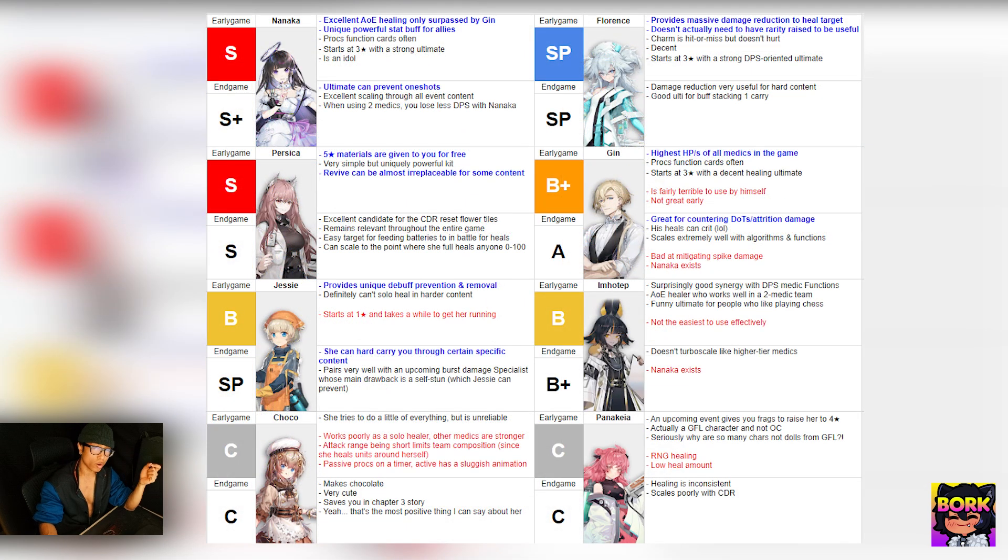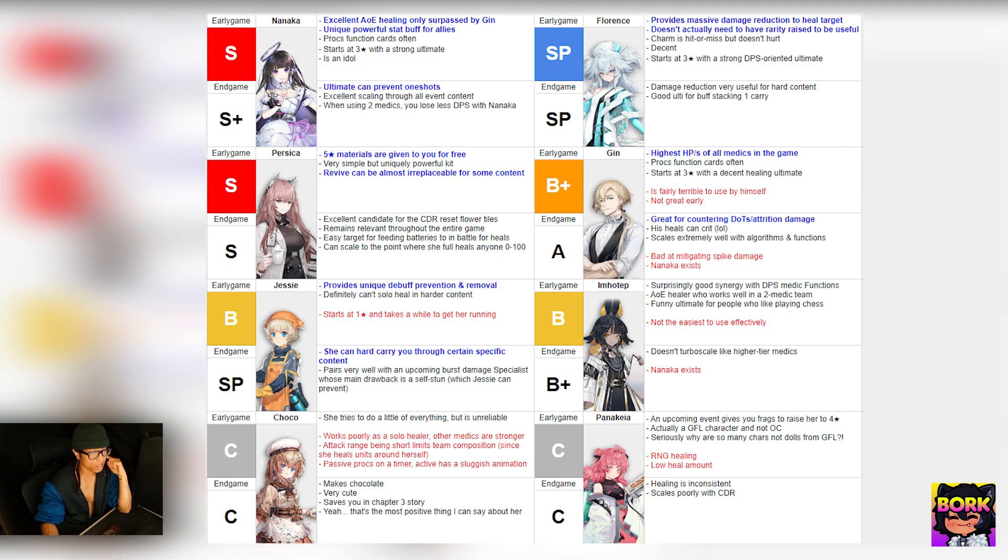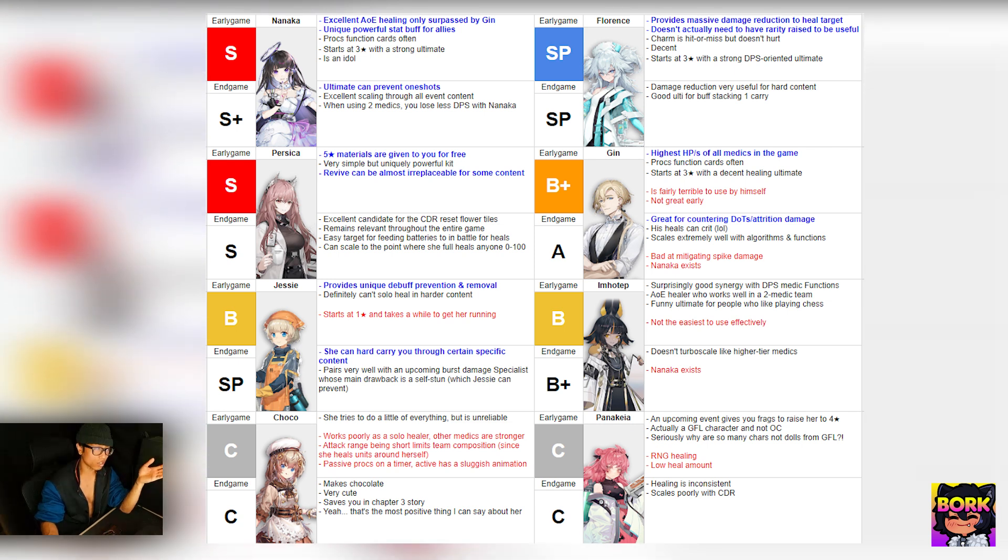For Medics, Nanaka is the easy top recommendation, but Persia is the most accessible since she's freely available through her questline. Florence is a special-use case healer who pairs really well with Persia when you don't have Nanaka. Persia also pairs well with Jen, who is a tanky healer, which is interesting. Jesse, Amatop, Choco, and Panikia are less recommended since you already have access to Persia.